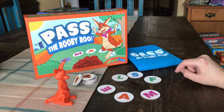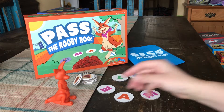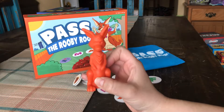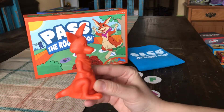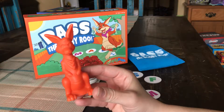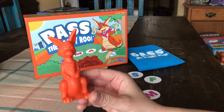It's a word association game based on letters. How this game works is we have this really cute kangaroo — her name's Ruby.